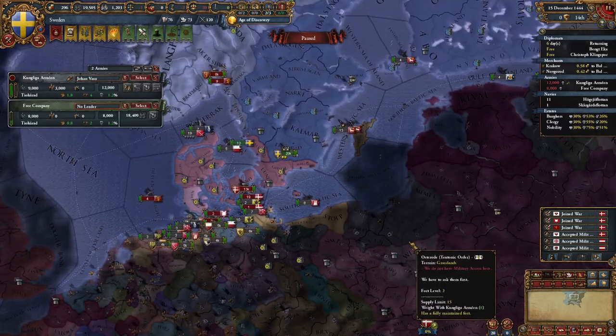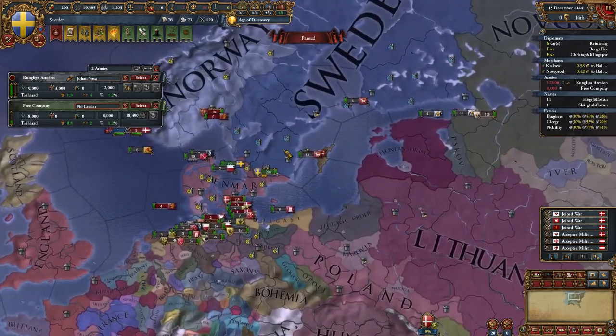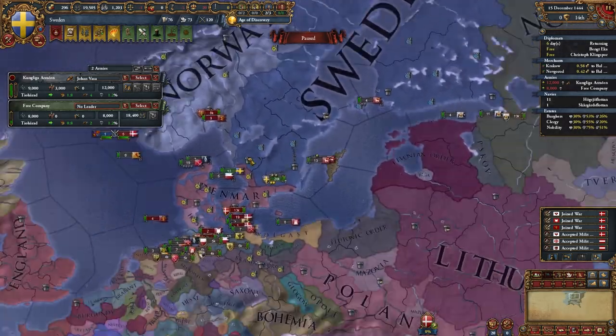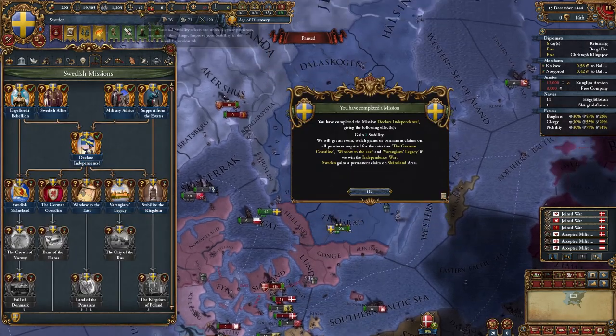Assign your leader. Technically you don't even need allies to win this war because it's really easy. You just need to defend your capital and that's it — you will stack wipe everything you see. Also take this mission for free stability.